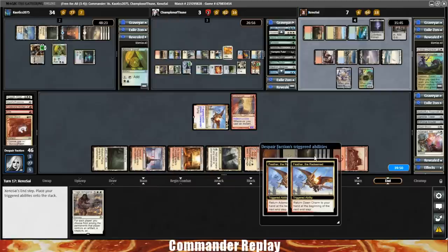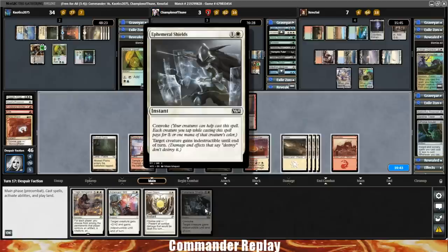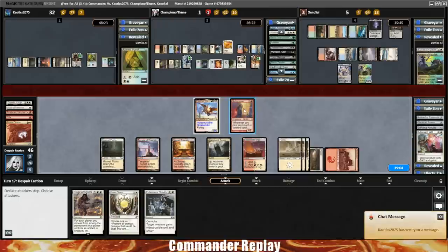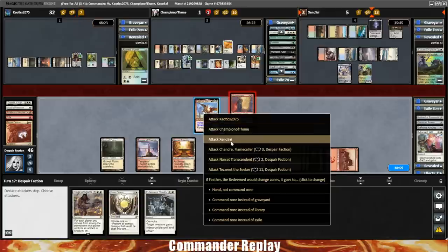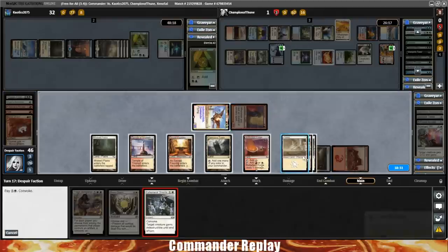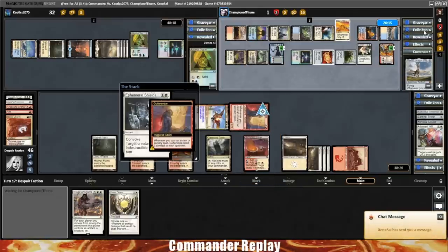Send Gutter Snipe into the Narset — that should kill it. Send Feather into Morophon. Morophon finally down, Narset goes down. We'll play Ephemeral Shield on our Gutter Snipe, triggering Gutter Snipe and Feather one more time. This should take care of the Ramos opponent — and they go down. Now we just have to deal with Grand Arbiter Augustine. They have zero cards but even just casting Grand Arbiter is not amazing for us. I'm also going to cast the Dawn Charm just because they're tapped out, to get that little bit of extra damage in before Grand Arbiter likely comes back to play.